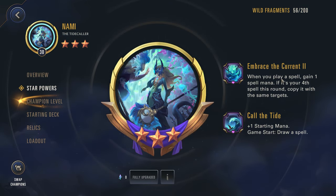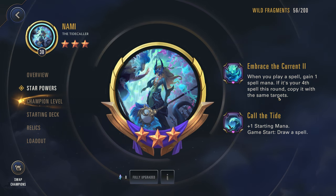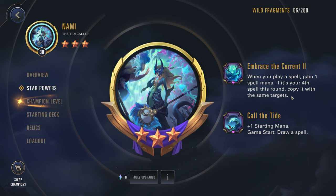So up first: when you play a spell, gain one spell mana. If it's your fourth spell this round, copy it with the same targets. This can really help you spam a whole bunch of spells in a single round, which is really helpful. And for the second star power, that's plus one starting mana, and game start draw a spell — just to make sure you at least have something to play at the start of the game.